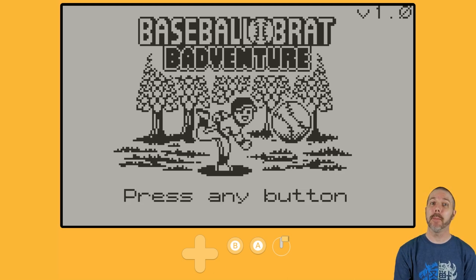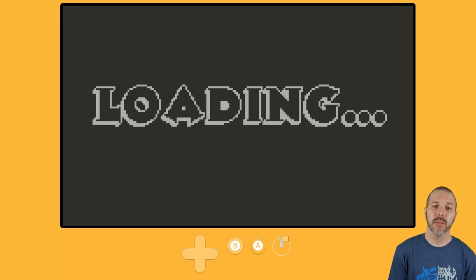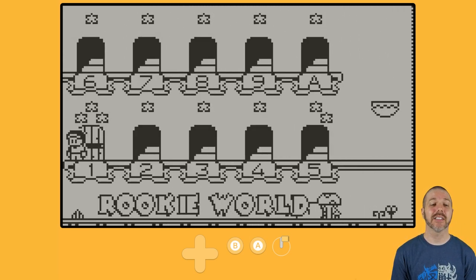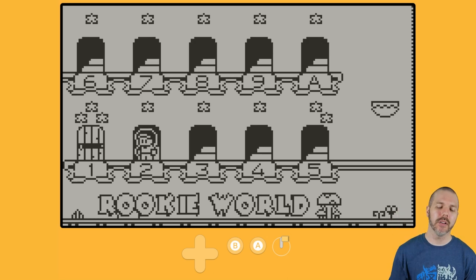It is a 2D platforming, side-scrolling bit of business — a genre I've been waiting for more of here on this platform. There are 20 stages for now, and each stage has three goals: number one, finish the stage; number two, get the coins; and number three, open the chest.